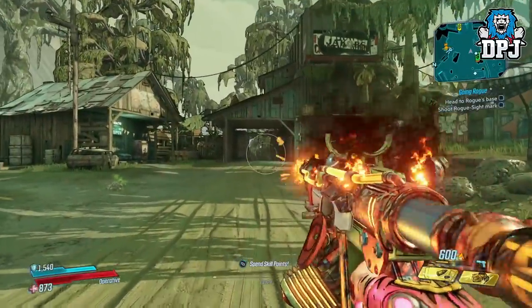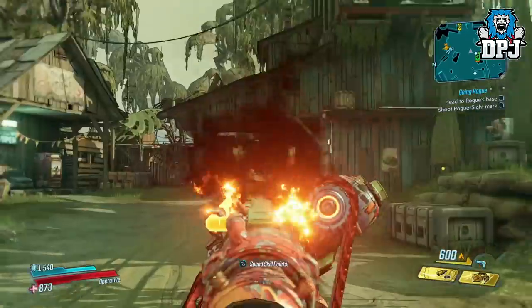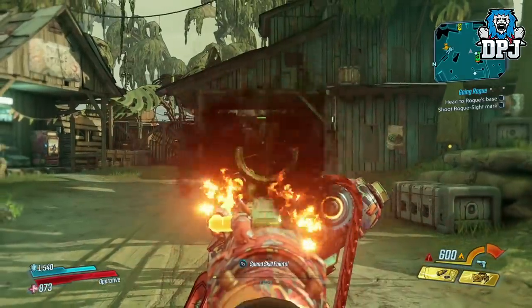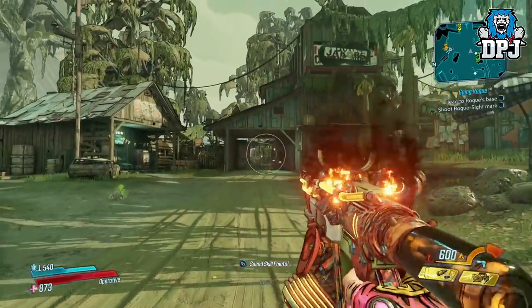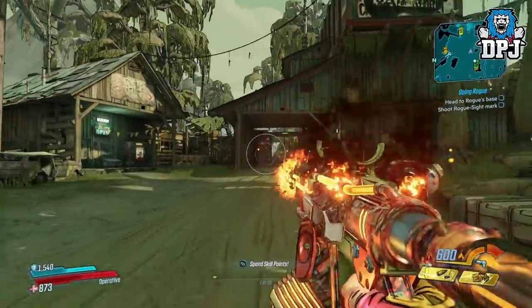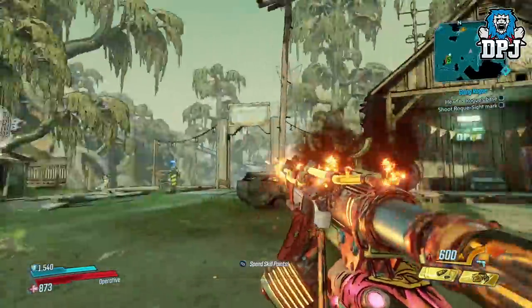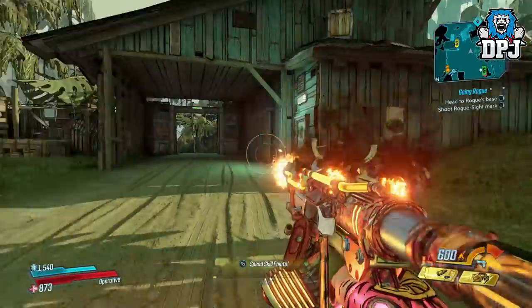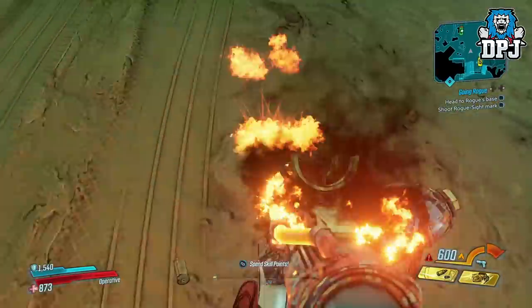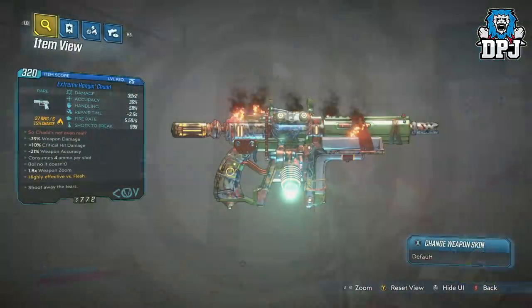This is in no particular order. First up we have an SMG I covered a long time ago on my channel but it still seems no one really picked up on it. I guess it was because I covered it in the early stages of the game, but even so the weapon is amazing and it's a must-try. This SMG is called the Extreme Hanging Chad and it has an infinite clip. Being a COV weapon, you'd think it will either break or start damaging you — well, it does neither, and it shreds at the same time.